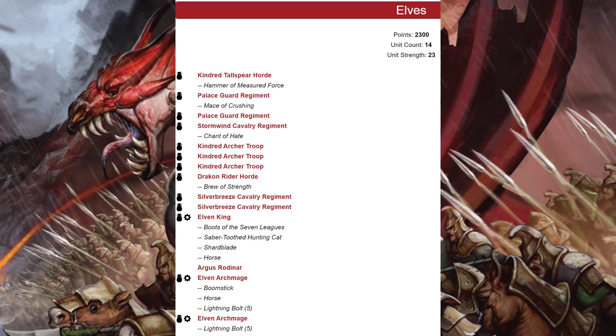Moving on to my elf army: we open with a horde of kindred tall spears with the hammer of measured force, two regiments of palace guard (one with the mace of crushing), a regiment of stormwind cavalry with the chant of hate, three troops of kindred archers, a horde of draken riders with the brew of strength, two regiments of silver breeze cavalry, an elven king with boots of the seven leagues, saber tooth hunting cat, shard blade, and a horse, plus Argus Rodnar.